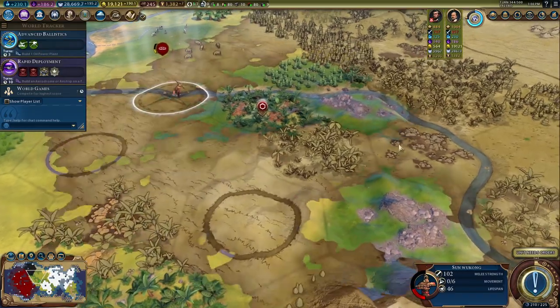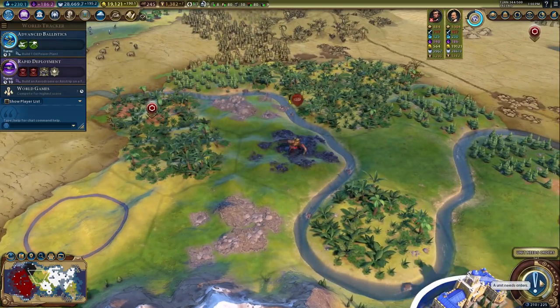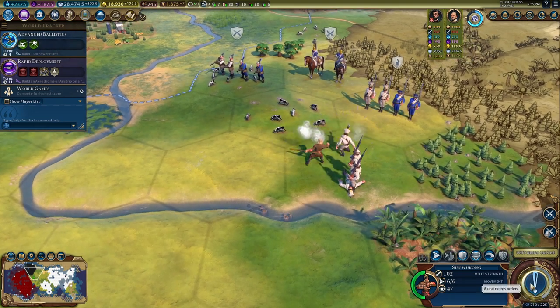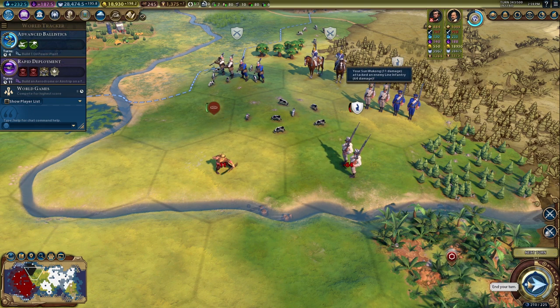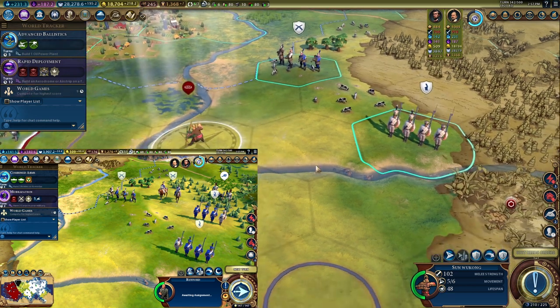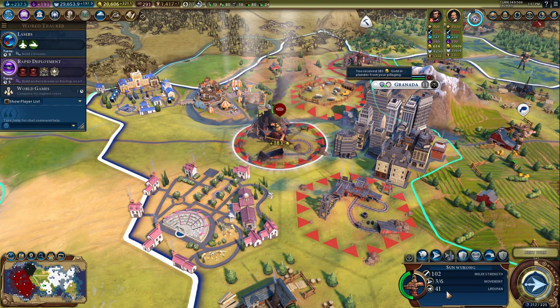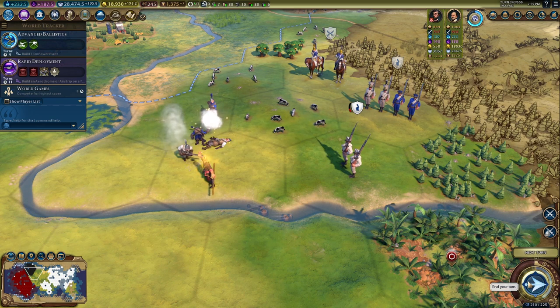Wukong is swift, allowing him to ignore all terrain movement penalties, and with a pretty crazy 6 movement, he's really mobile as well. Additionally, Wukong's Disguise makes it so that he's hidden unless adjacent to an enemy unit — this essentially makes him a land submarine. As you can see, moving Wukong around on one screen, he doesn't show up until he's adjacent to enemy units on the other screen. This, along with his high mobility, makes him a particularly strong pillager and flanker. He also has another ability, Wukong's Immortality, which grants him a longer than usual lifespan, giving him 50 turns to work with. Overall, pretty solid.